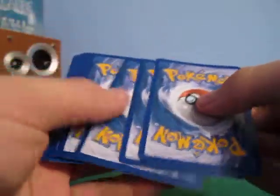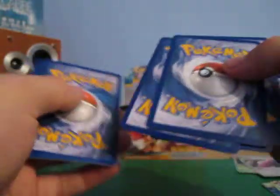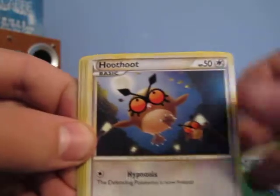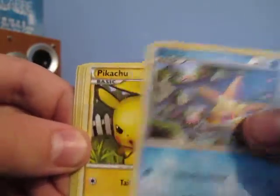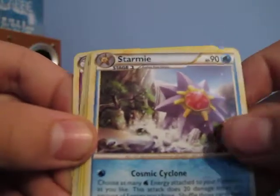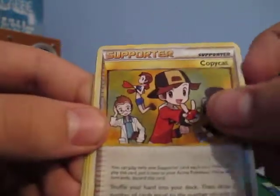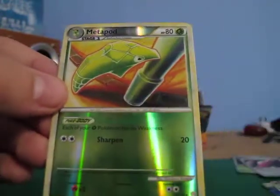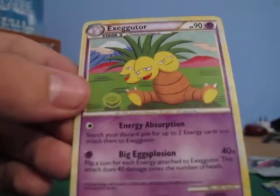These packs are really tough to open. Paras, Hoot Hoot, Staryu, Pikachu, Jigglypuff, Starmie, Copycat, Double Colorless Energy — another one of those. Reverse Metapod, and an Exeggutor.